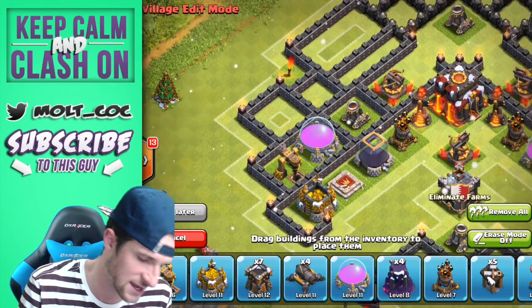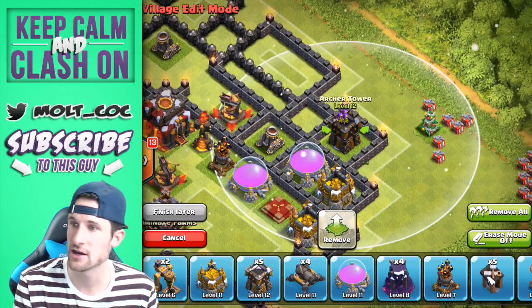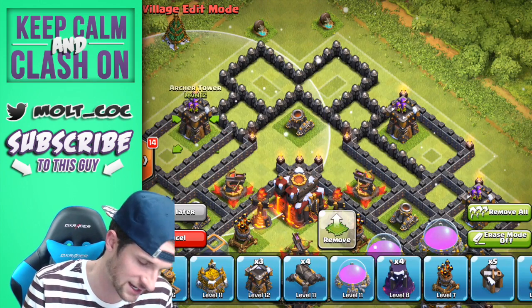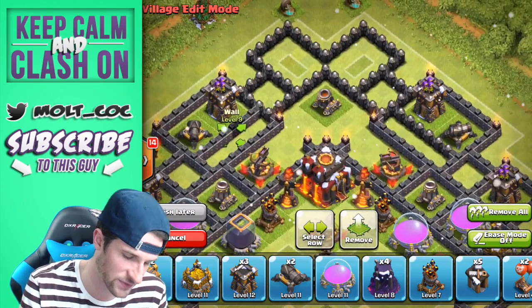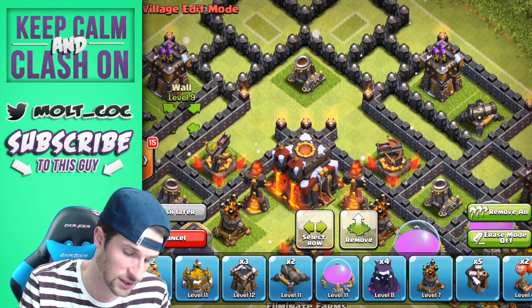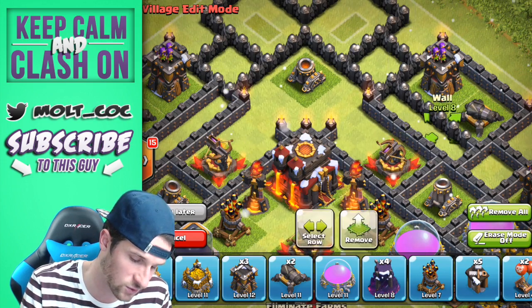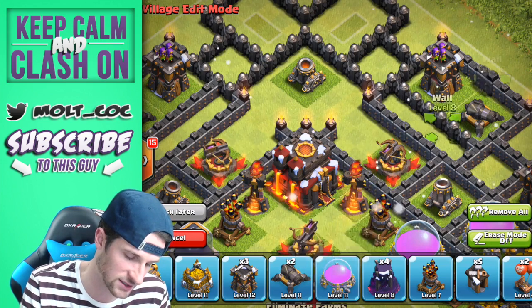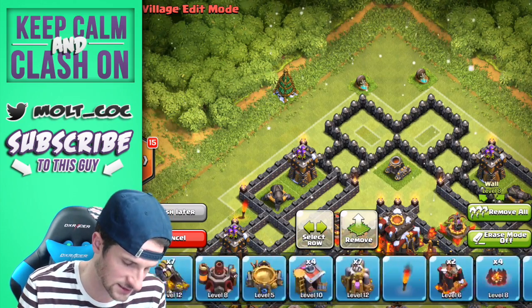Next we're bringing in archer towers here, here, here, and here, as well as cannons. You can see the little gap I made in these walls — that's so somebody can't jump spell straight into the middle. If they put a jump spell to get over this wall, they won't be able to get over this wall. If they use a jump spell for this wall, they'll have to use all their wall breakers to get in, making it more difficult for attackers.